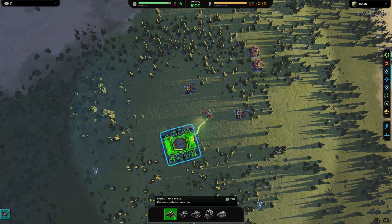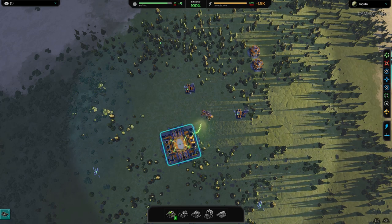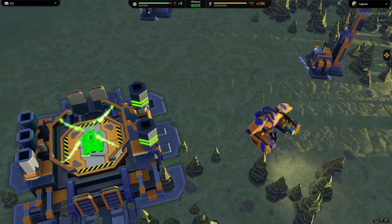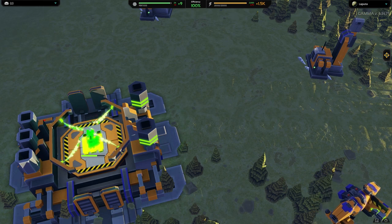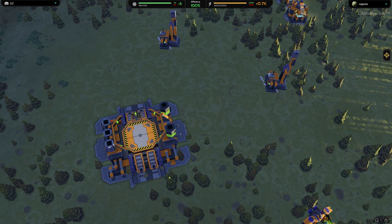When the vehicle factory is finished, I've set it to build seven fabricators. I always get the first one to assist the factory, making them quicker.